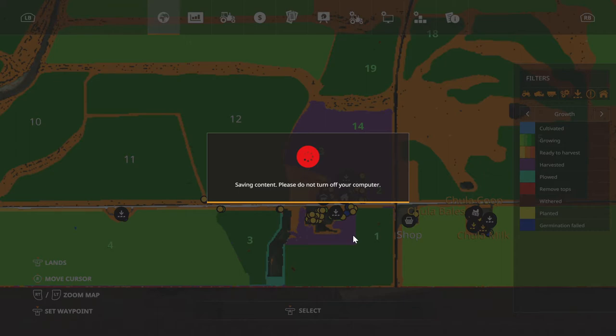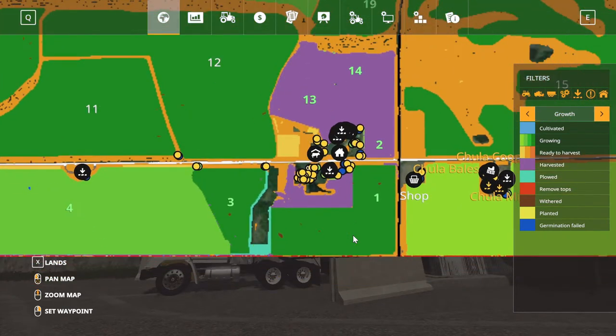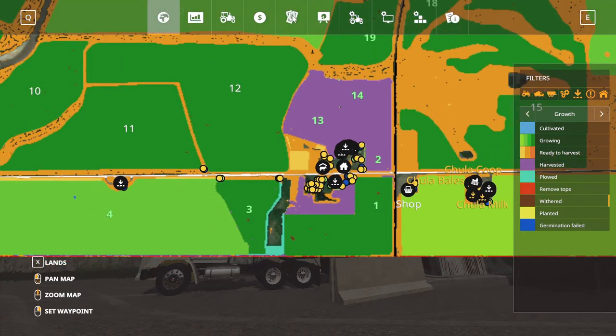I guess I'm gonna have to pause — I didn't know it was gonna be this long. Alright, finally. I'm zoomed. Let me take withered off here. See them disappear. It's starting to worry me. These are not ready yet and they're starting to get withered spots in them. Not good.